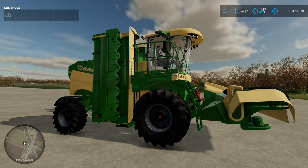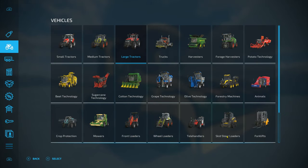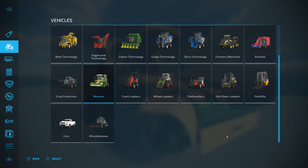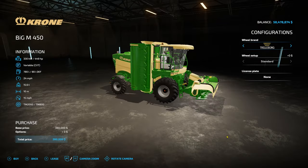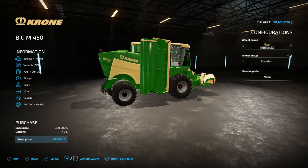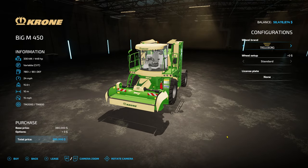This first piece of equipment you guys probably saw in the last one is the Krone mower. If you go to your store, go to Vehicles and go down to Mowers, you will find it right here. This one is 380K, so if any of you want to use this big boy equipment and can't really afford it —